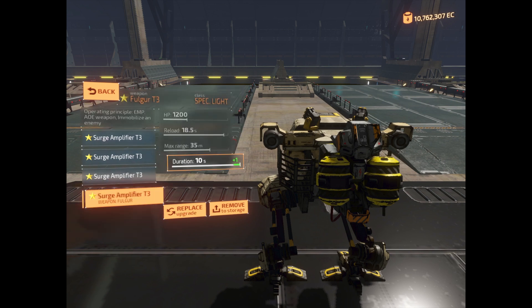Let's take a look at this Fulgur with maximum surge amplifiers. The stun duration of this Fulgur is 10 seconds and that's an eternity. That would give this Shain all the time in the world to strip all your weapons, take out your legs, or just straight out kill you. And this of course is why EMP resistance is so important.